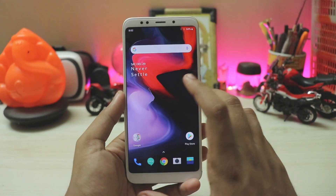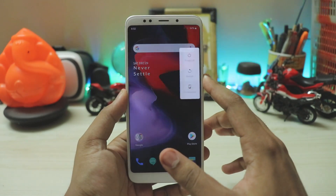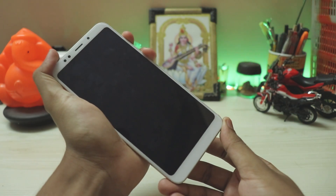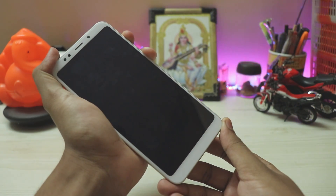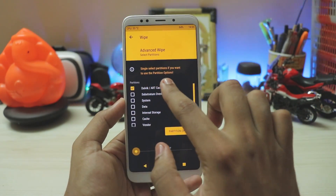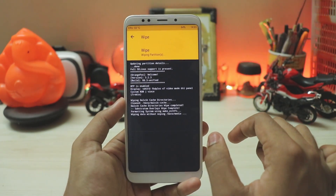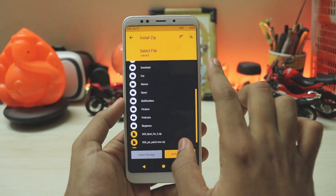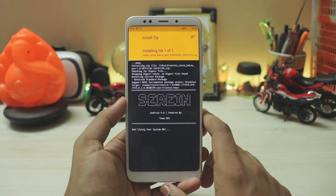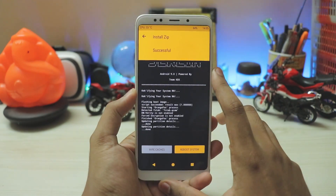Now let's get to the installation. If you have experience installing ROMs, go to the recovery — I'll be using Orange Fox. Enter recovery by pressing volume up and power at the same time. In Orange Fox, first go to Wipe → Advanced Wipe, then wipe Dalvik, wake, system, data, cache, and vendor — swipe to wipe, but not your internal storage if it's already decrypted. Then go to Install and first install the actual ROM, which contains the appropriate vendor needed for OxygenOS Pi to boot.